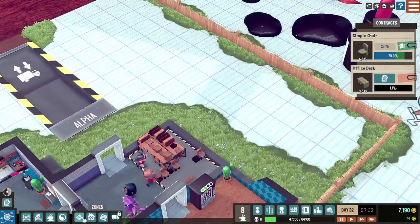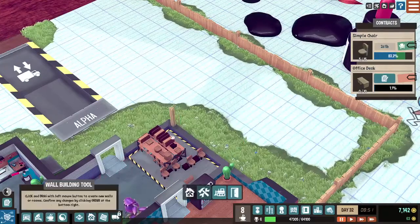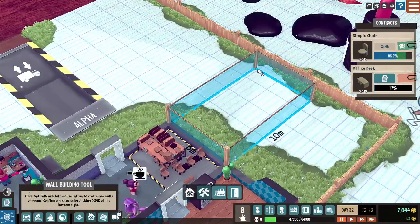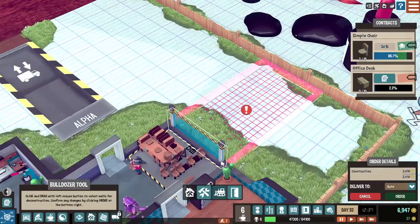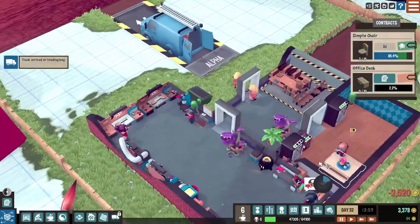Our money is doing okay. I want to remodel and expand on this, and I want to bulldoze this part over here. It's 3,000 — it leaves us with not that much money, but that's okay.